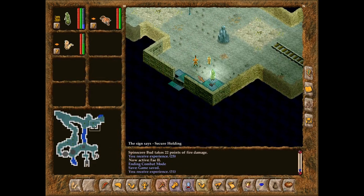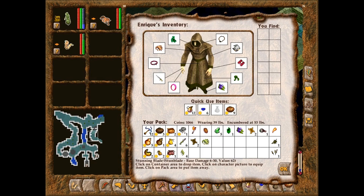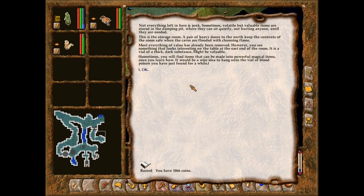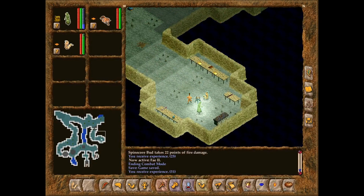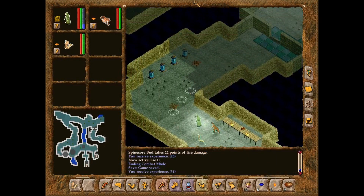Let's see what's in here — 'Secure holding.' What is in secure holding? Spray crystals! And not everything left in here is junk. Sometimes volatile but valuable items are stored in the dumping pit where they can sit quietly, not hurting anyone until they are needed. Most everything of value has already been removed. However, you see a vial of a thick dark substance — might be valuable. Vial of blood poison. Lovely. That's something of use.